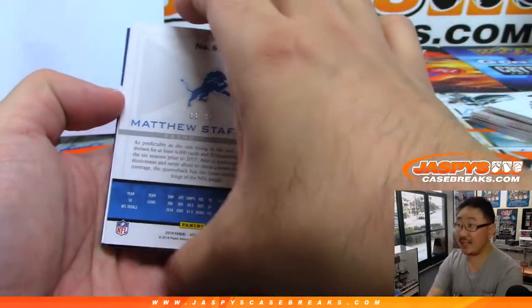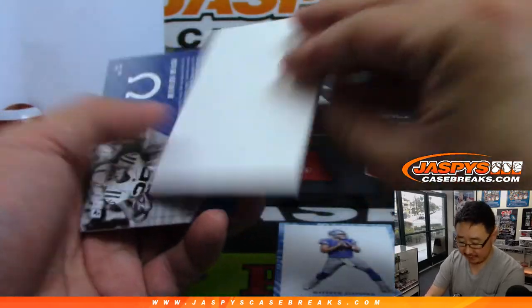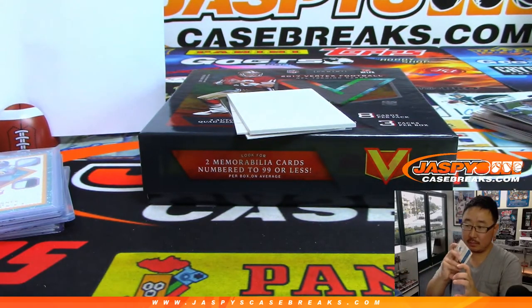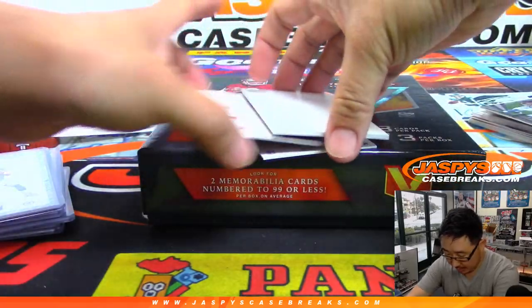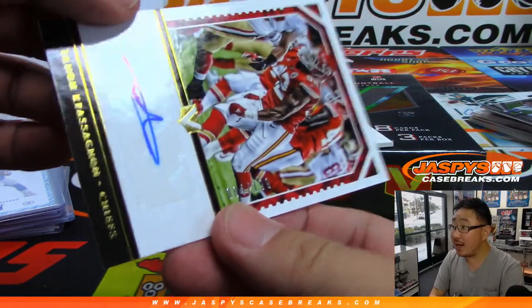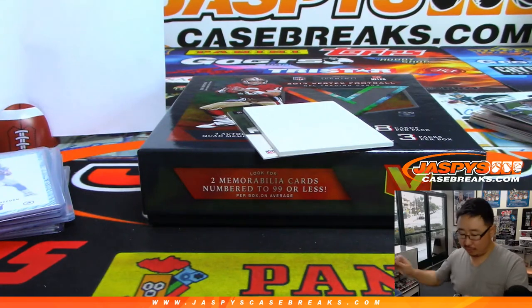We've got 66 out of 99, Matt Stafford — that'll go to David Z. And our final two is Tano Sagina, that is four out of 199, and that goes to Arturo with number four.